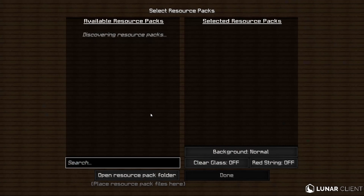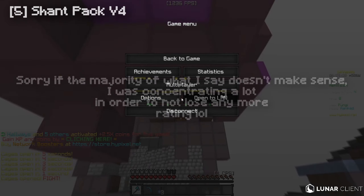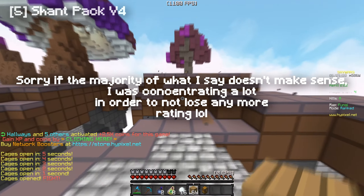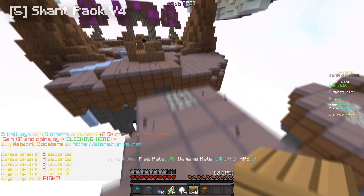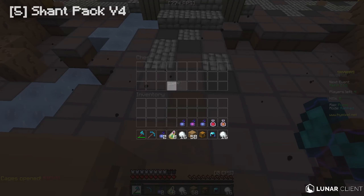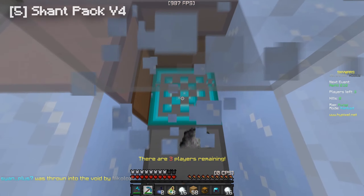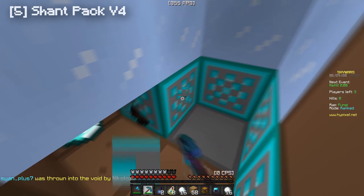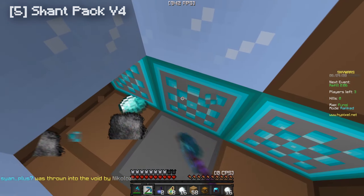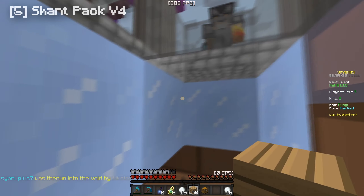Alright guys, so we are using Shant Pack v4. This is the number five pack, and I chose this pack because it almost didn't make the list, but I know a lot of you guys use it. I'm not really a huge fan of the outlines on the blocks — it isn't really my favorite — but this pack does make up for it, so that is why I decided to include it.